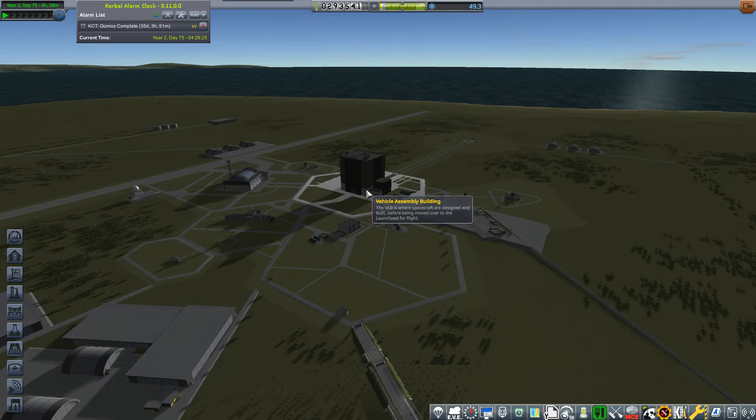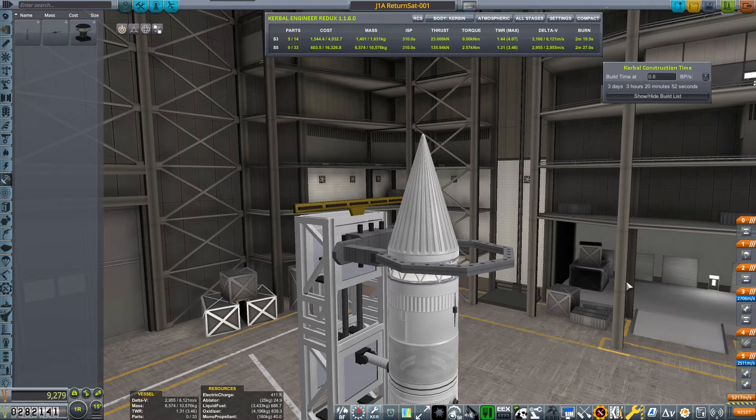We'll enter the VAB and see what I can put together — a little spacecraft with a heat shield, and hopefully that will get through the atmosphere. It depends on whether the heat shields I've unlocked actually match the requirements. We need a tiny, tiny heat shield, nothing huge. Okay, head into the VAB.